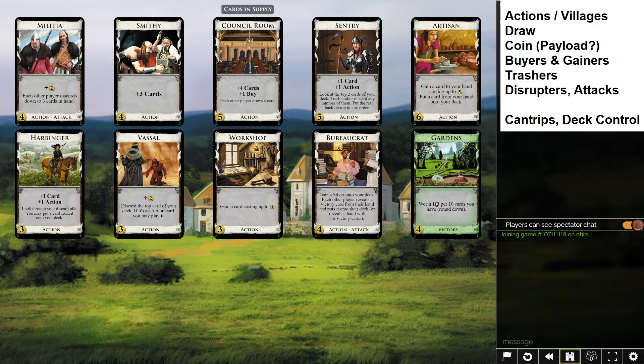We just went down this checklist and that told us so much about this kingdom — what kind of strategy is even possible on this board and what kind of game it's going to be. We can only gain two cards per turn, which is actually all you really need with provinces. Council Room also gives plus buy so it's viable we could get up to that. Cantrips: Harbinger and Sentry are both cantrips, and Sentry gives deck control. Harbinger lets you pull cards from your discard pile on top of your deck.